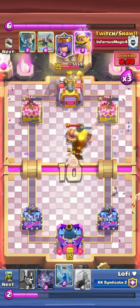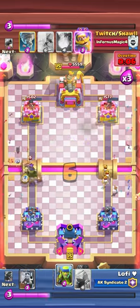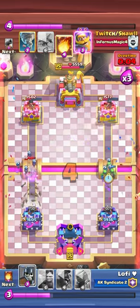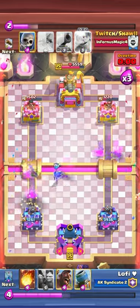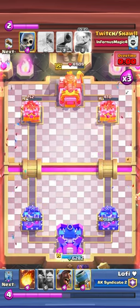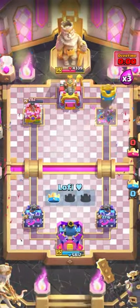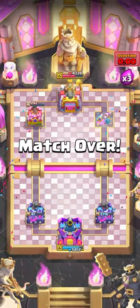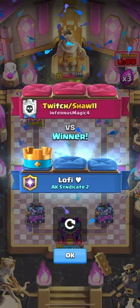I completely forgot about the left side - I was just trying to attack the right side. But I knew he was gonna tornado, log, fireball and spend all his spells on my tower. So I did the sneaky spear goblins at the last minute and they actually got enough damage. That's all I wanted to show - see you guys in the next video.